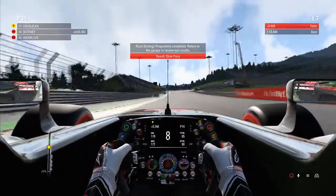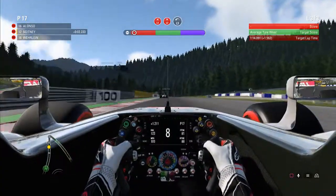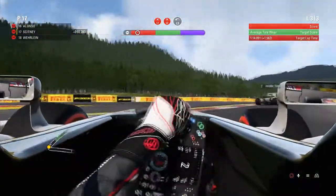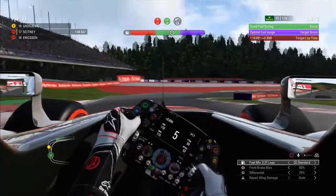So we went back in, but we didn't do track acclimatization again — we actually went out and did some laps. Again we were on slow pace, so not good on the race pace test. Then we moved on to tyre wear. We were following Hamilton but we were nowhere to be seen, and we did exactly the same thing again and went into the barrier.